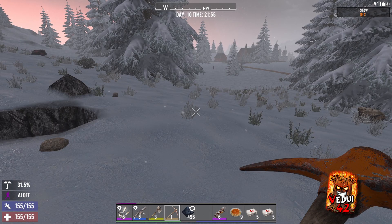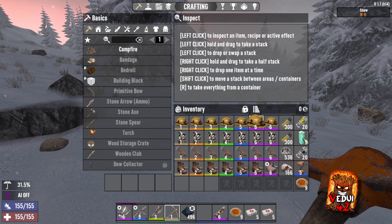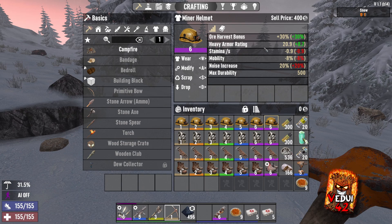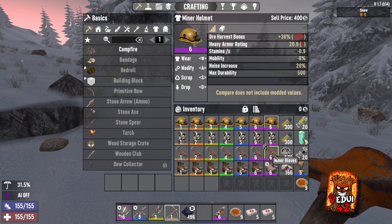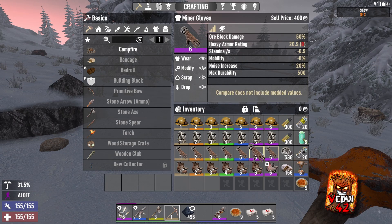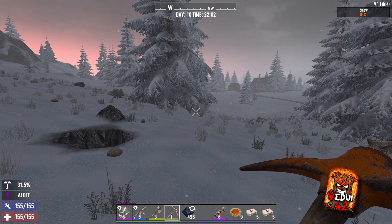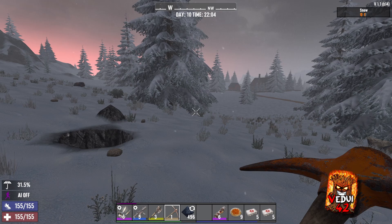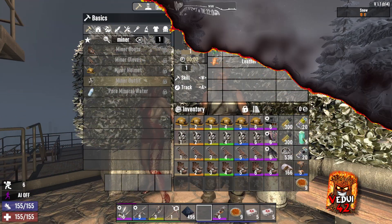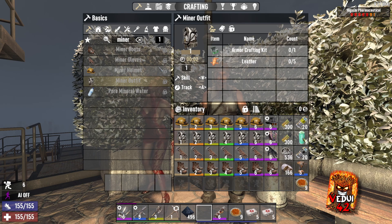So what have we learned? The actual output per lead block goes from 50 to 64, due to the ore harvesting bonus going up. But it also means that instead of taking seven hits to destroy a block, we only need five hits — because of the miner gloves. In effect, you're gaining more lead, coal, iron, nitrate and so on per block, and it's a lot faster. The interesting part of the miner outfit is that despite being heavy armor, it only takes an armor crafting kit and leather to craft — you'd imagine it would need steel.